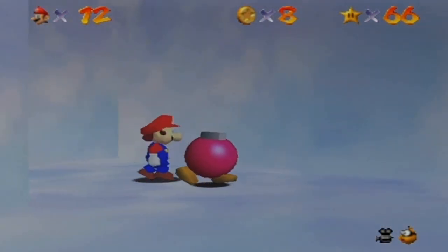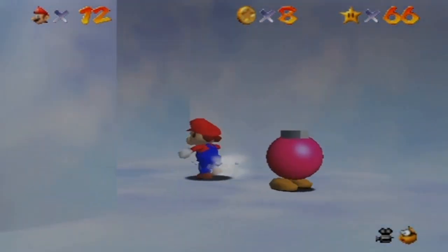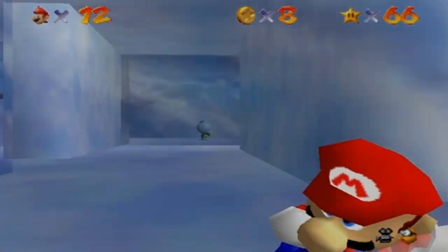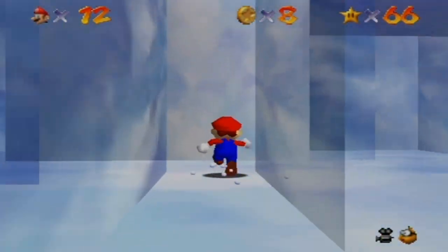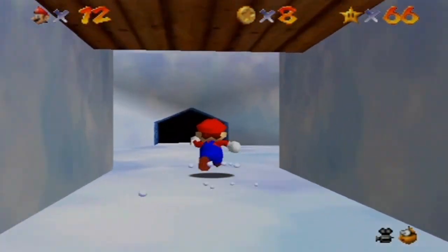Alright, here we go. Go behind this wall. Hello, Mr... Mrs... Hello, Pink Bob-ombs. Okay, he'll prepare the cannon. We don't get a little animation this time of him opening the cannon because the cannon is not in the igloo. Hang on, I'm trying to make my way out of here. Here we go. I'll get that power star up there later.